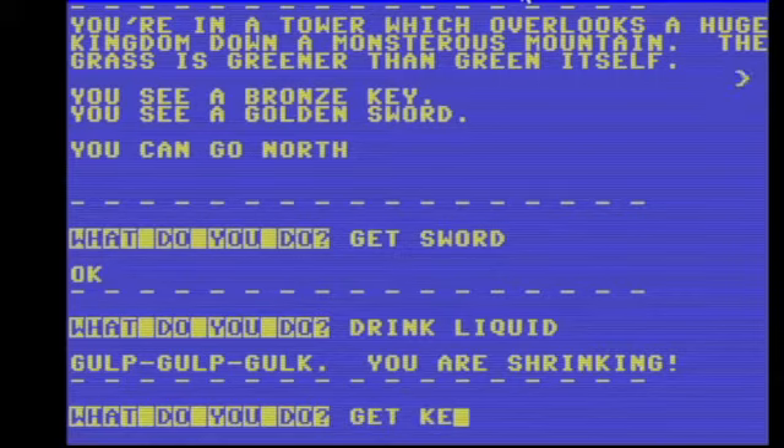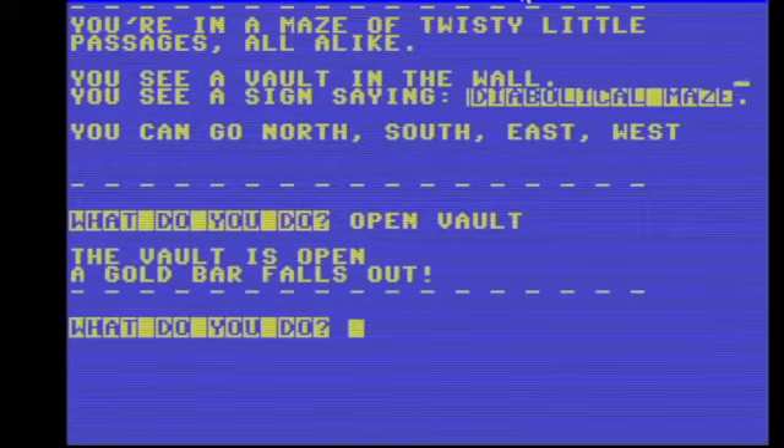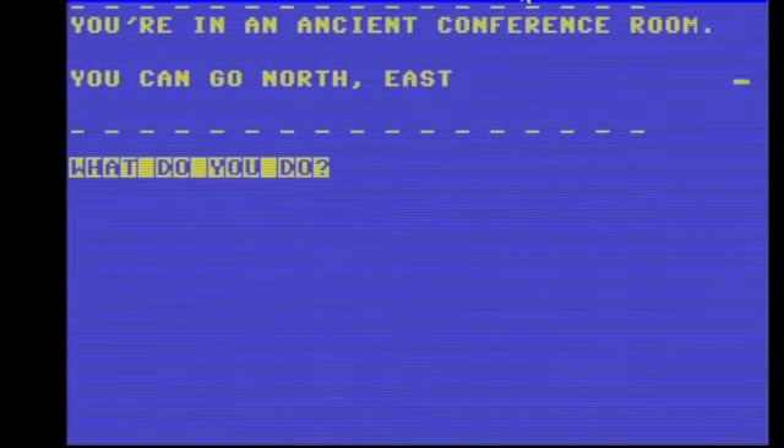Let's see — drink liquid. Go go go go. I'll have a cup of coffee on that one. Twisty diabolical maze. Open bolt. Gold bar — drop the key at this point.